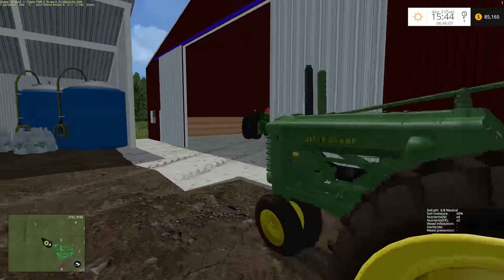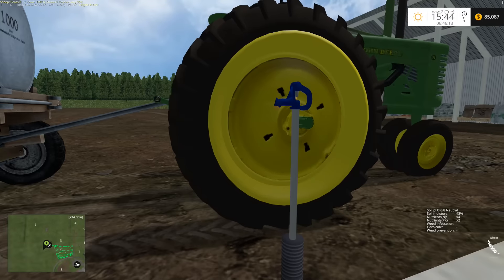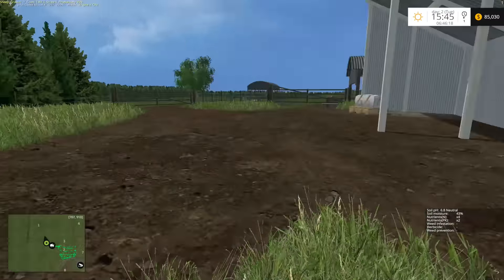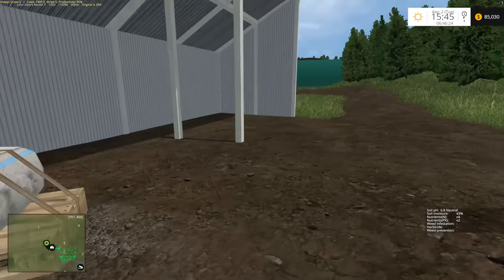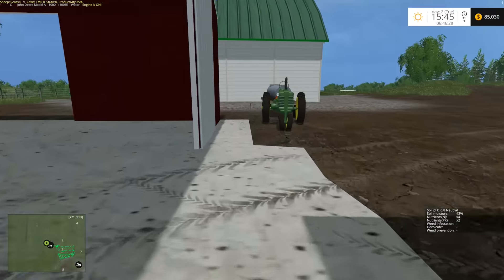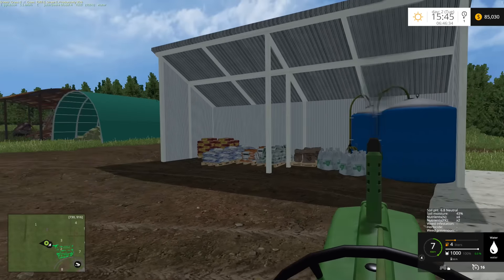We're back at the main farm, and apparently there's another little water spot right here — kind of strange, just a random tap. There used to be one around the corner but I took it out because it seemed like a random place for it. Now that I found this one, this is also a very random place, but anyway — let's go ahead and give our cows a little bit of water.